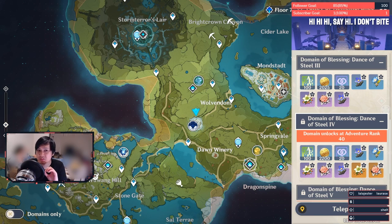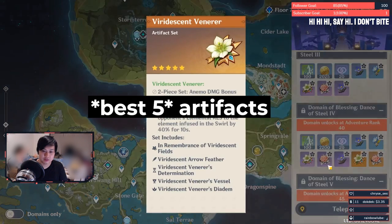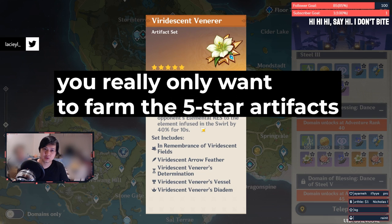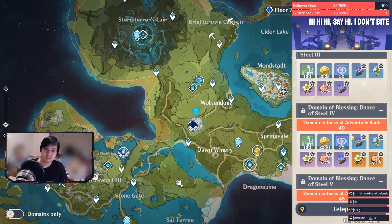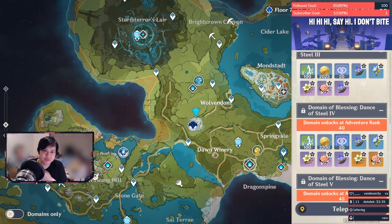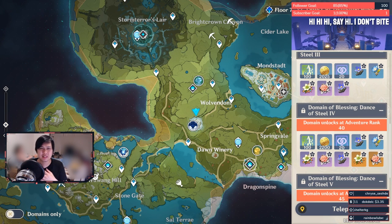Artifacts are the secret sauce — we want to be getting good artifacts. However, a lot of the best artifacts are locked behind higher ARs. For example, Viridescent Venerer is best-in-slot for all Anemo characters because of the four-piece set effect, which decreases opponent's elemental resistance by 40% for 10 seconds, but it only unlocks at AR 40. Until then, just upgrade the artifacts you have. Cool tip: you can fuse your current artifacts into best-in-slots later at only a 10% EXP loss.